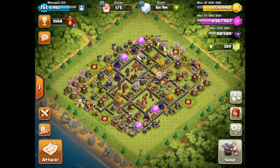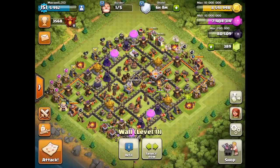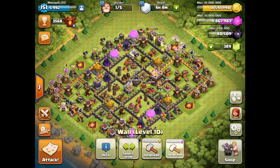I have my builder ready now so let's go ahead and spend a little bit of loot. We're going to upgrade two walls with Elixir — let's go for this one right here, and then the one right next to it is just fine.